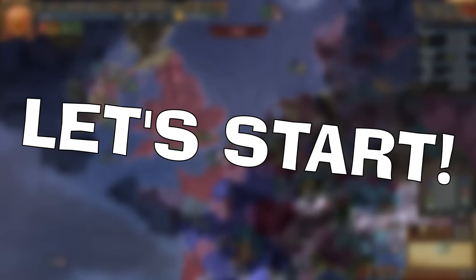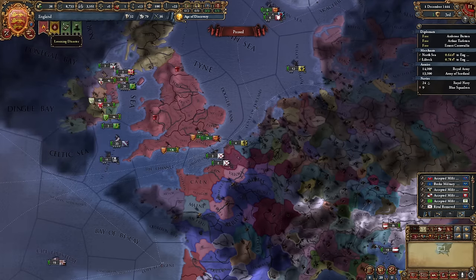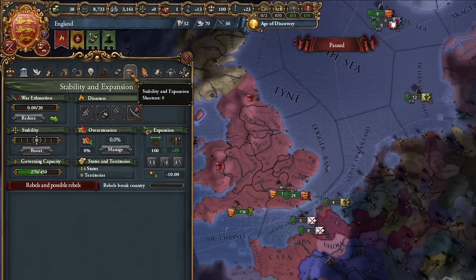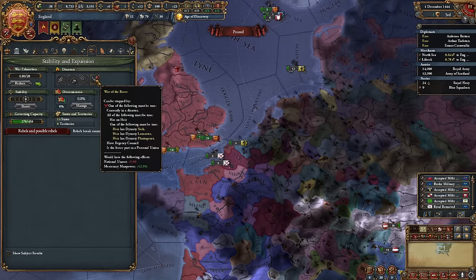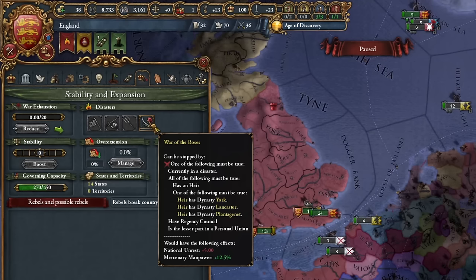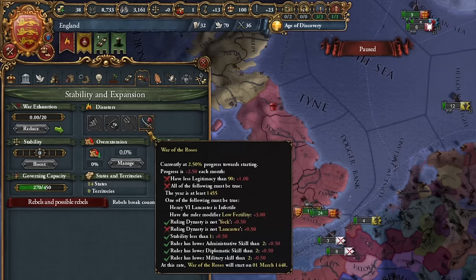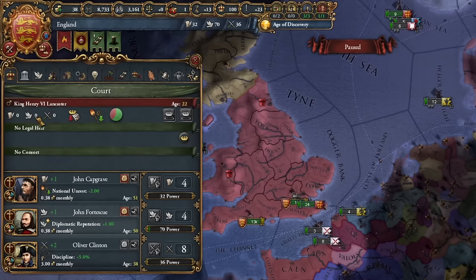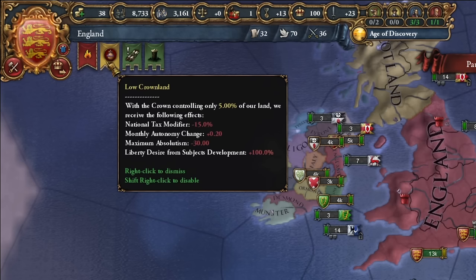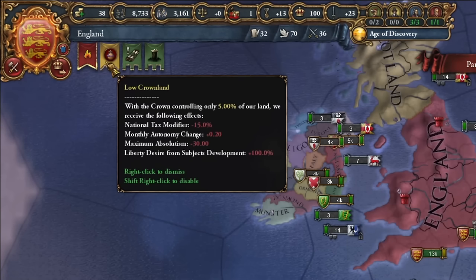We've sorted most of the initial settings — now things are going to get more interesting. On December 1st, you should notice another icon pop up: incoming disaster. This takes you to the stability and expansion panel where you've got all the crises listed. They can be specific, like the War of the Roses for England, or standard for most countries. The tooltip explains the conditions needed to trigger the crisis. Generally crises are bad news, but we do want the War of the Roses — it's a quick way to get rid of that lousy ruler. The yellow icon alerts you to low crown land ownership, and the worst modifier is monthly autonomy change — you want to reduce it ASAP.